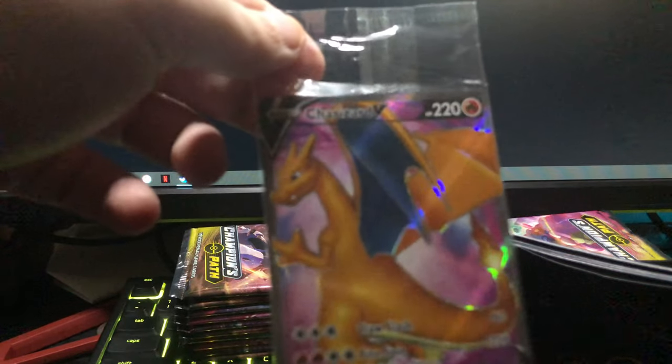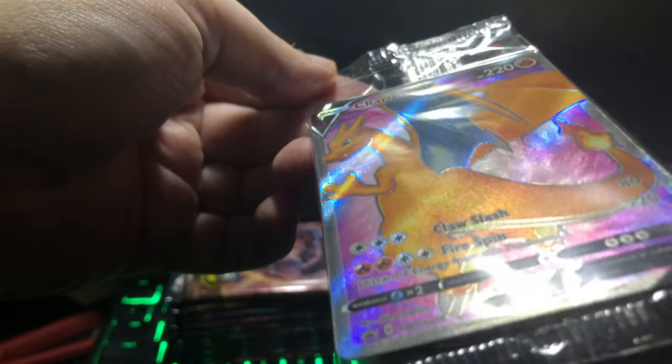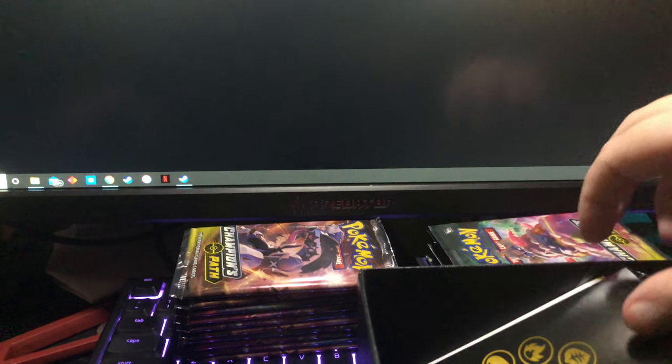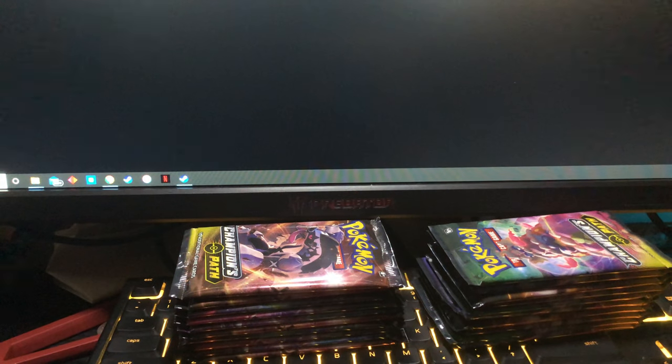Here are the ten packs for Elite Trainer Box number two. Let's look at the promo real quick. Centering looks off on this one — centering looks a bit high. We'll still get it graded, just cause you never know. I like the design of these Elite Trainer Boxes too — of course it's got that shiny bronze gold kind of look.